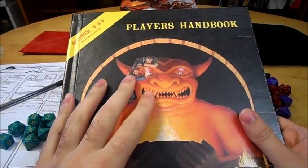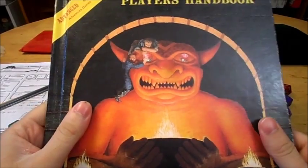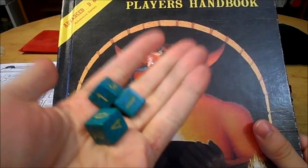The fighters in first edition were really the most simplistic class in the book. The write-up was very, very short — not even a full half of the page. Back in those days, the way that you would design your characters, you would roll 3d6 for your stats and take them in order that they were rolled.